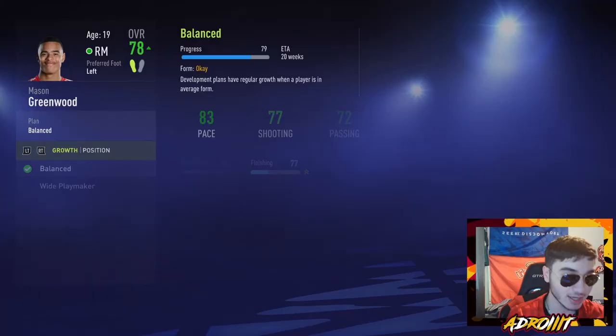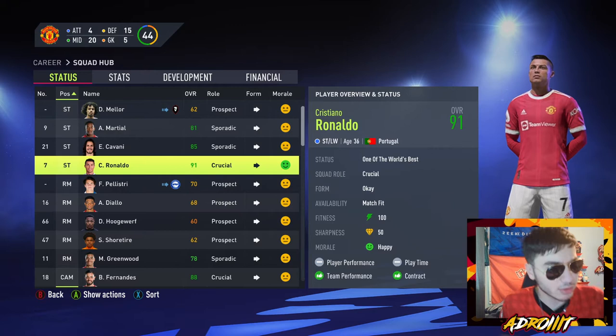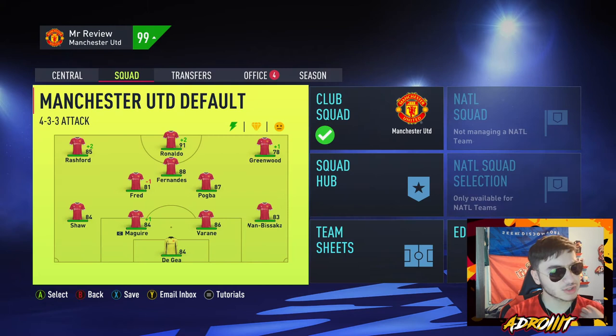In this wondercare review we'll be playing a 4-3-3, making Greenwood a right winger to guarantee he plays every single game. The reason I don't make him a striker is because there is no way I'm releasing Cristiano Ronaldo. We don't make any transfers for the team — absolutely no transfers, no selling anyone. We keep contracts as long as possible, so Ronaldo will probably still be playing in five years time.